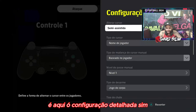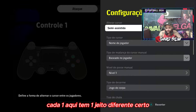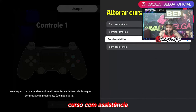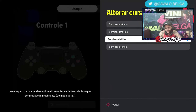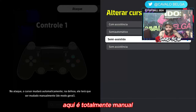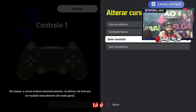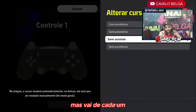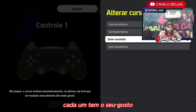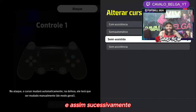Configuração detalhada. Por que é importante? Porque cada um aqui tem um jeito diferente. Alterar cursor com assistência: semiautomático, semi-assistido e sem assistência — esse último é totalmente manual. Geralmente eu jogo só no semi-assistido. Eu indico pra vocês jogarem também no semi-assistido, mas vai de cada um. Lembrando: cada um tem o seu gosto. Você tenta, se não gostar, tenta de novo e assim sucessivamente.